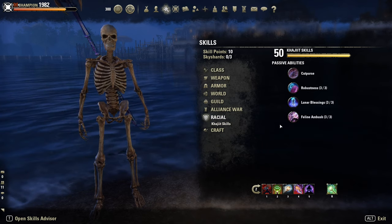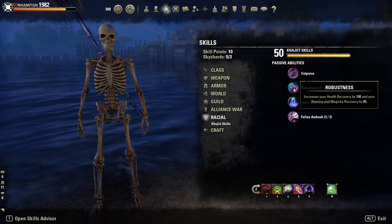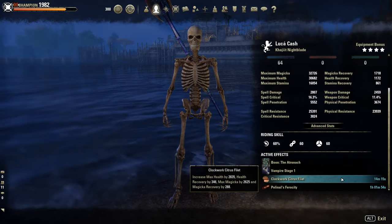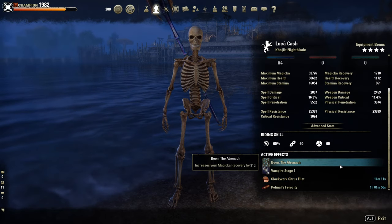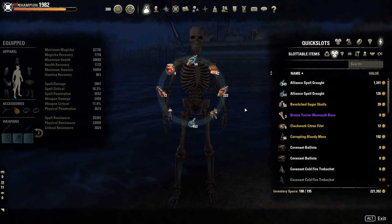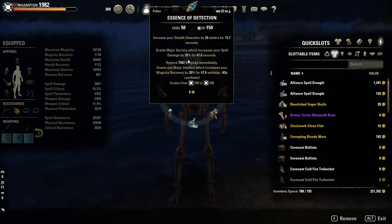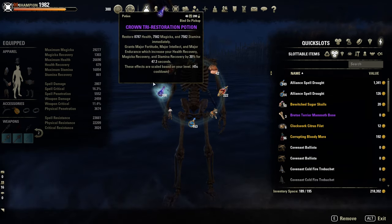As a race, I'm Khajiit for 12% extra crit damage. As a food buff, the Clockwork Citrus Filet for extra Magicka regen. As Mundus, the Atronach Mundus. Potions: I use ones with spell damage, spell crit, and Magicka — sometimes even Detection Potions to counter other Nightblades. And Tri-Stat Potions too, with Magicka, Health, and Stamina.